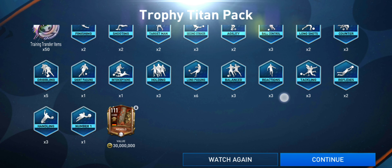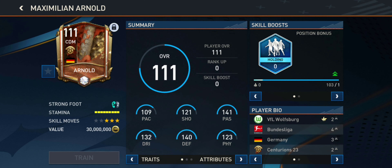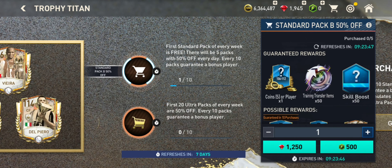I can open those two packs right here. I've got a 111-rated card — okay, that's cool. Only 30 million though. If you need him in your squad, you can purchase him.